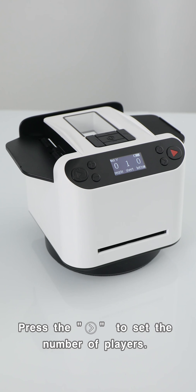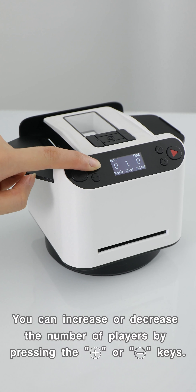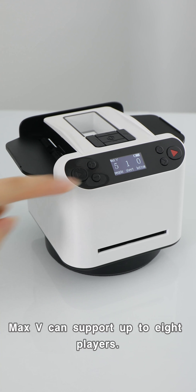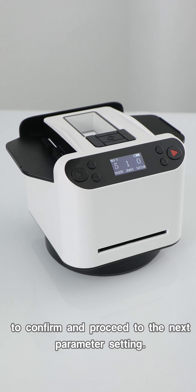Press the function key to set the number of players. The flashing digits indicate that the current parameter is in the pending setup state. You can increase or decrease the number of players by pressing the plus or minus keys. Max 5 can support up to eight players. After completing the setup, press the function key to confirm and proceed to the next parameter setting.